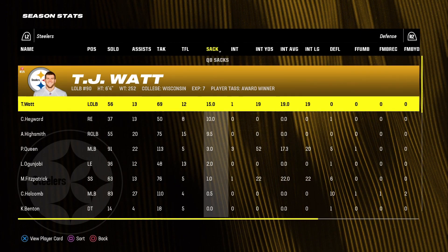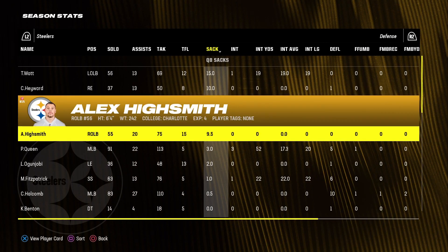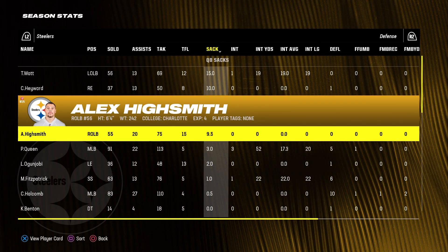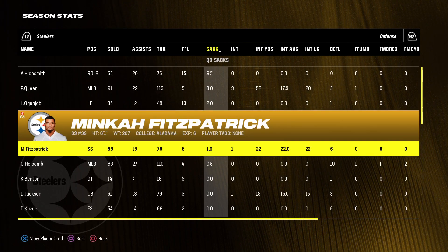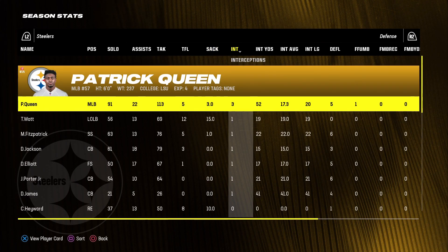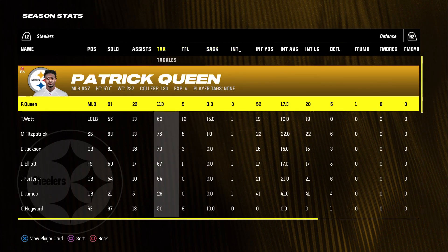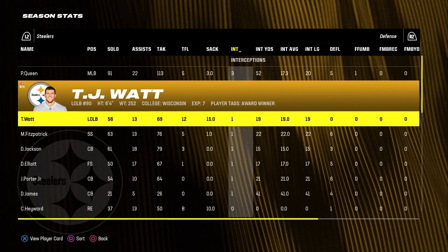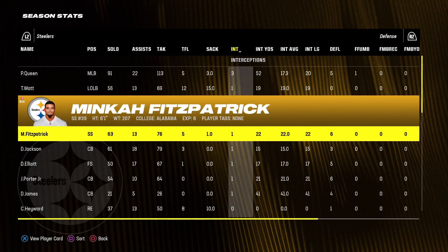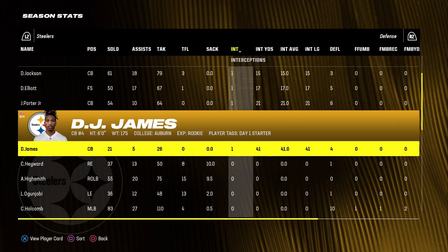TJ Watt had 12 tackles for loss. In sacks, TJ Watt led with 15, Cameron Hayward had 10, Alex Highsmith had nine and a half, Patrick Queen had three, Ogunjobe had two, and Mika Fitzpatrick had one. Patrick Queen had an incredible season: 113 tackles, three sacks, and three interceptions as a middle linebacker. TJ Watt also had one interception, along with Fitzpatrick, Jackson, Elliott, Porter Jr., and DJ James the rookie.